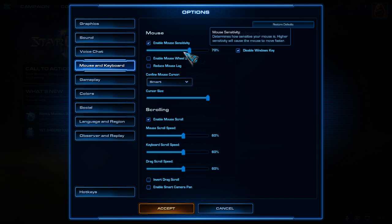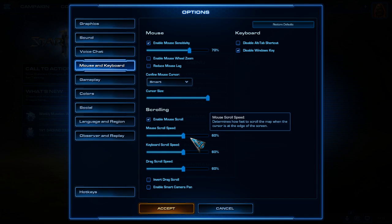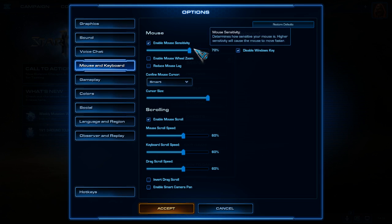I have mouse sensitivity enabled and set to 70%, so you might want something between 50 and 70%. If you've played Counter-Strike or any first-person shooters, you might go higher. If you think you're a bit slower, choose 60 or 50%. Just try it out. The next thing is the mouse scroll and keyboard scroll, which is when you move your mouse to the edges of the screen. Put it at around 50% or 60% - a little bit slower than mouse sensitivity but still fairly high.